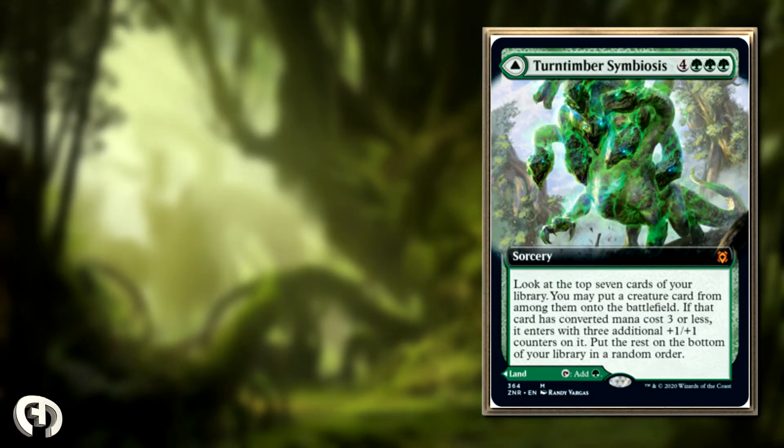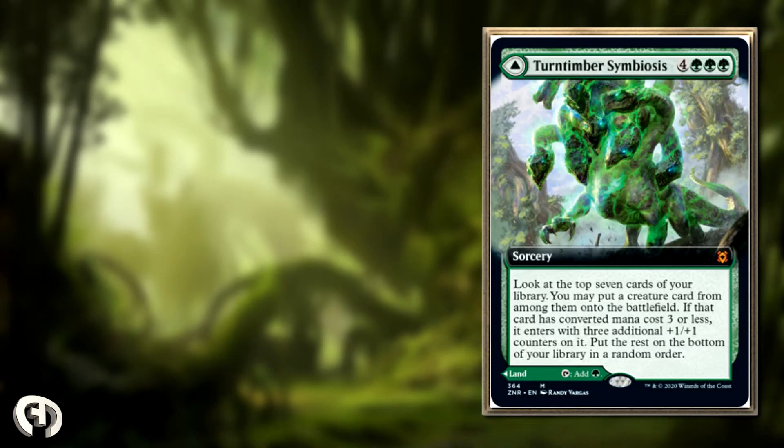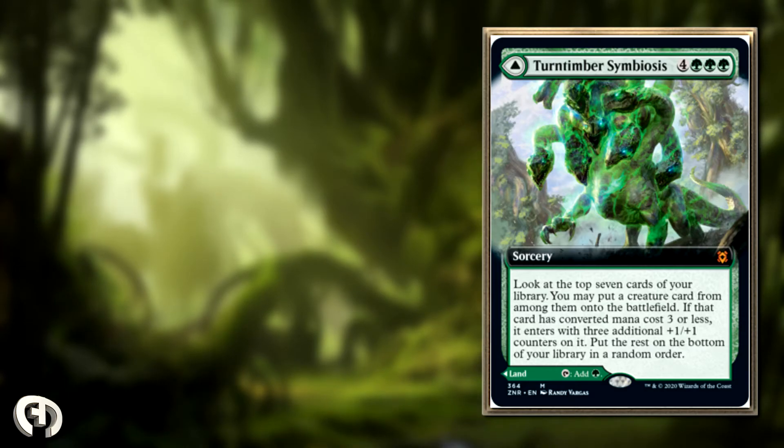In EDH, I think this goes in every green deck, especially if you're playing mono green. The more green your deck is, the better this card becomes, because that means you're more creature-aligned, and green decks are generally more creature-aligned. This becomes essentially a four mana dig through time that puts a creature directly on the battlefield — more like a See the Unwritten, which is really good. You'd rather be playing a creature from the top of your library than playing a land in the late game, which is hopefully when you draw this.